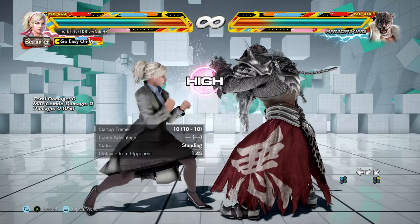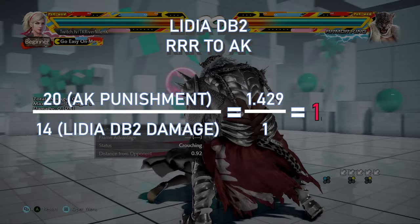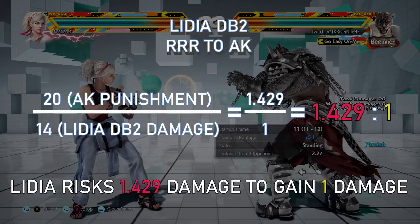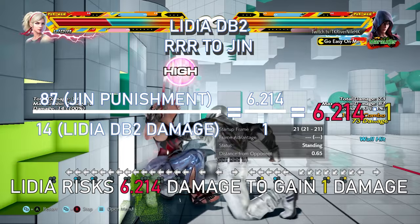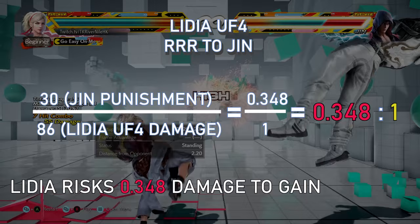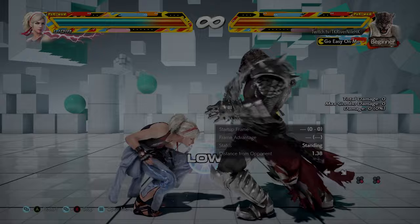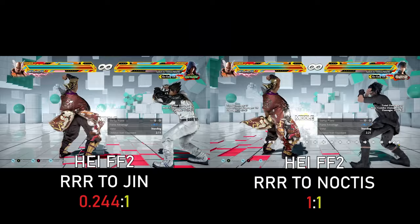For example, when Lidia fights Armour King, down-back-2 is a high-crush tracking move that deals 14 damage. Even if Armour King manages to block it, the best he can get is a while-standing punish for 20 damage. However, Gene can launch down-back-2, which means the potential punishment largely increases to 87 damage. So the ratio looks very different. If you compare the risk with a high kick, low attacks in Tekken are not rewarding. Although this is not a perfectly accurate calculation, we can still understand how bad a move can be in certain matchups.